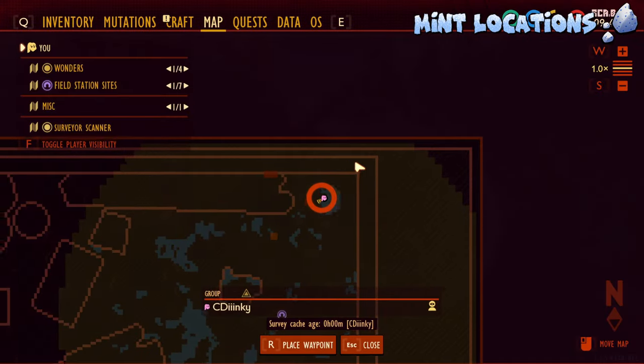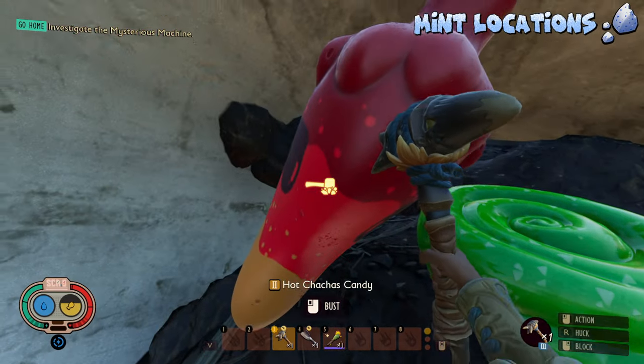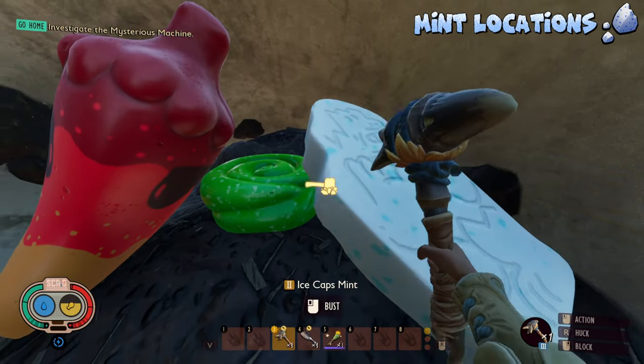Here is a location just in this PVC pipe. We are now at the stump in the top right corner of the map. In this PVC pipe, we are going to find 1 Ice Cap Mint, 1 Sour Wormhole, and 1 Hot Cha Cha Candy. These guys do not respawn, so once you collect them, they are not going to respawn.